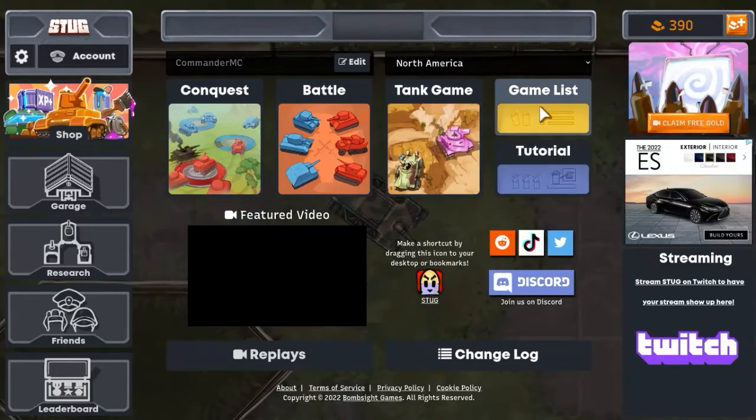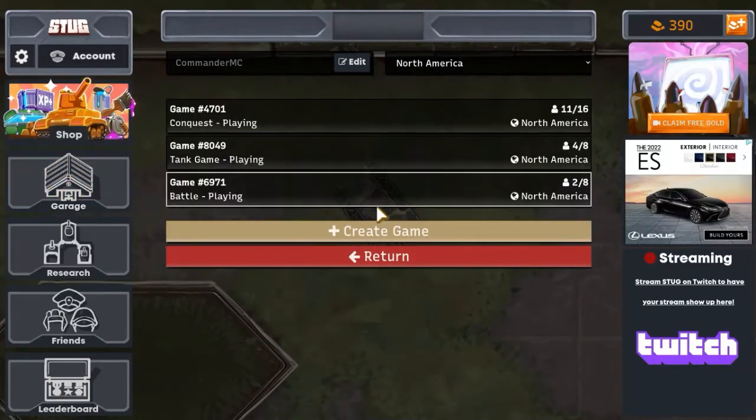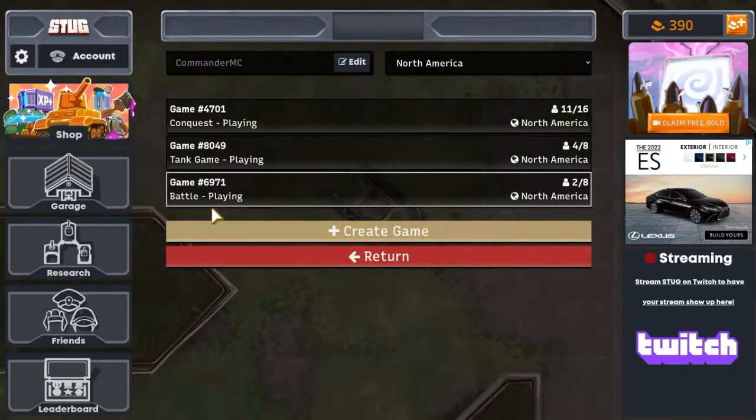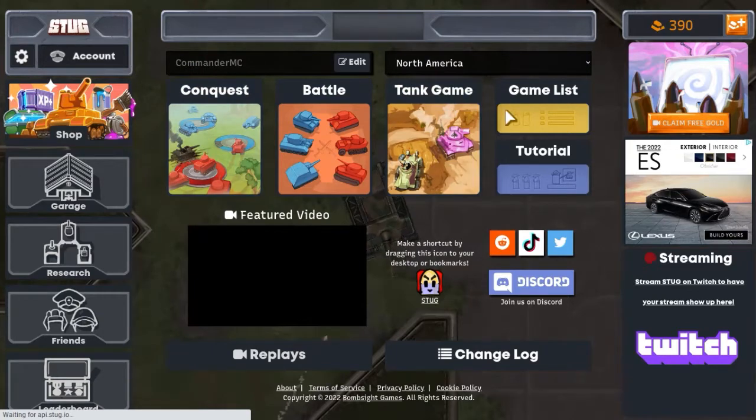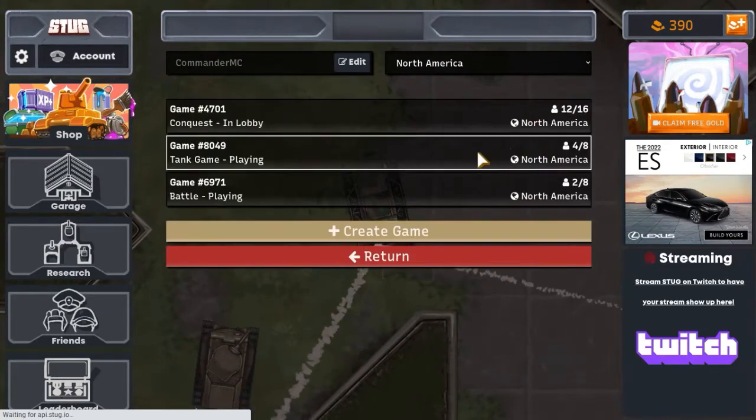The unfortunate thing is, while you can create a room, it's always going to be a private room. Unless one of the rooms for these is full, then you can go ahead and click one of these to make a public one. Otherwise, you kind of have to join another one that's already up.